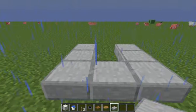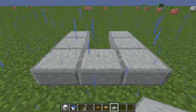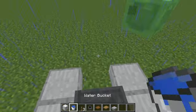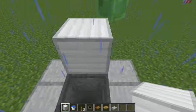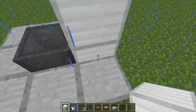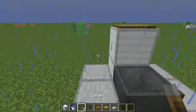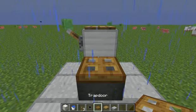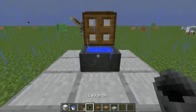First, what you need to do is use your stone slabs and make a 3x3. Then you put your cauldron here, 2 iron blocks there, put your pressure plate here, put the lever there, put the trapdoor here, then you put your bucket of water there.